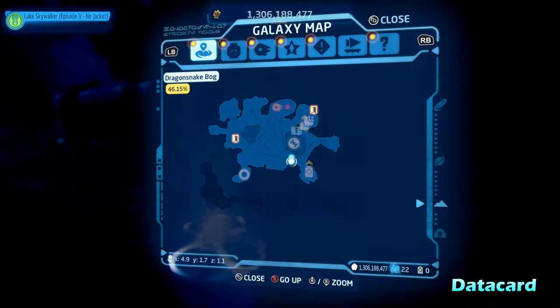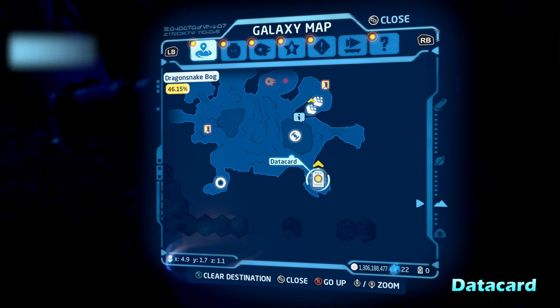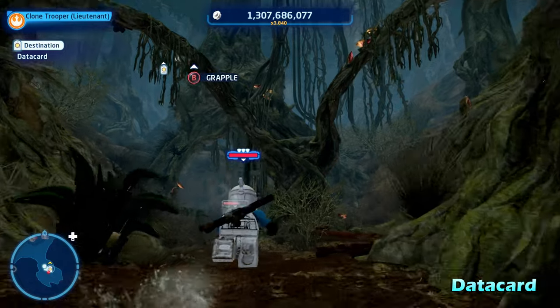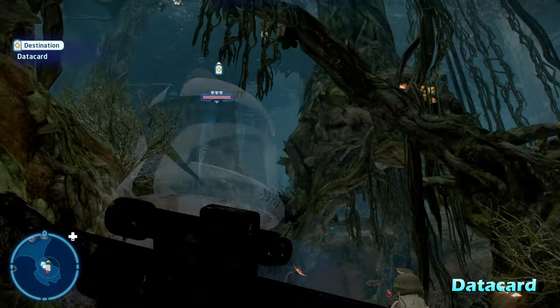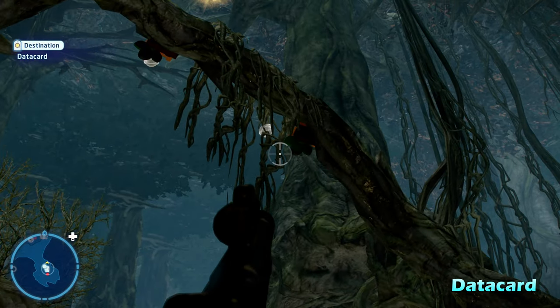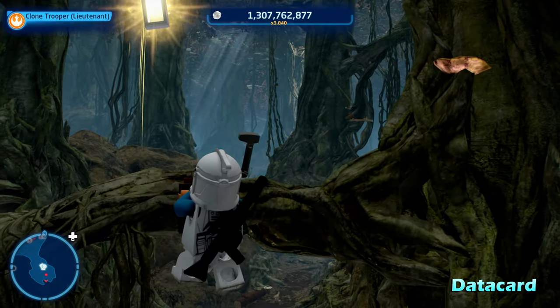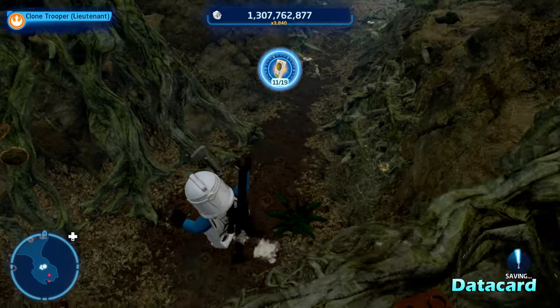Now we're going to get the data card for Dagobah, here on the bottom right side of the map. Once you get back in here you'll notice it up top. All you have to do is switch to a grapple character like a hero, bounty hunter, or astromech, grapple right up to that hook, and then climb up to get the data card for Dragon Snake Bog, Dagobah.